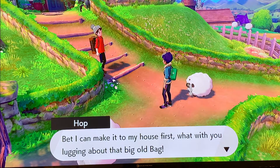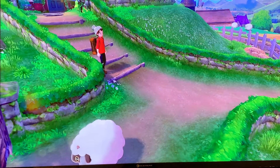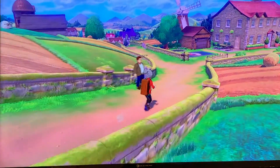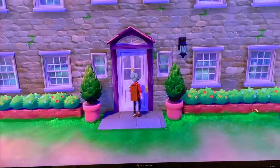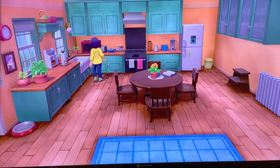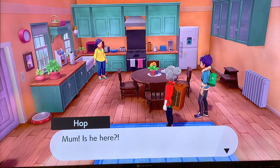"What were you lugging about with that big old bag?" Hey, get back here! By the way, he'll get lost later in the story — can't tell him the storyline, that's a spoiler alert. First thing I'm gonna need to do is go to Hop's house here. I need to find him, talk to his mom and Hop, then talk to his grandfather.